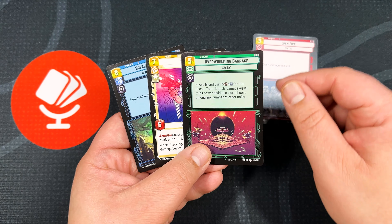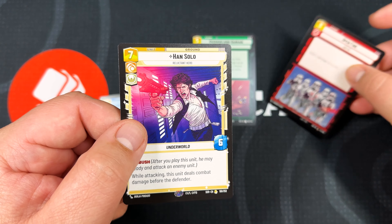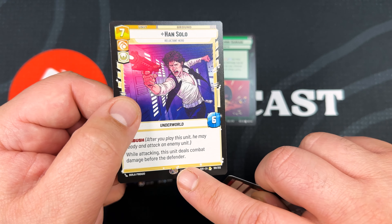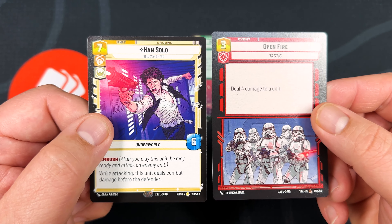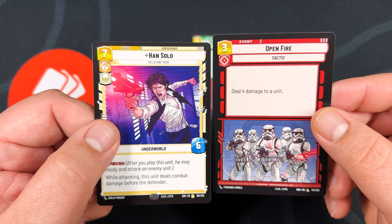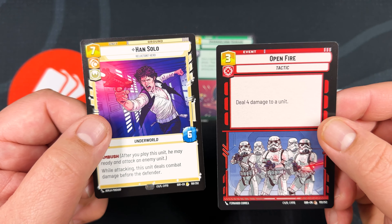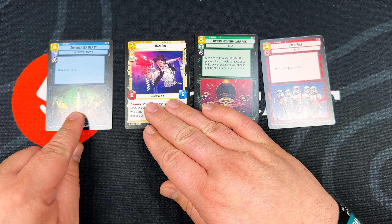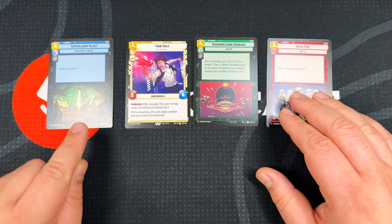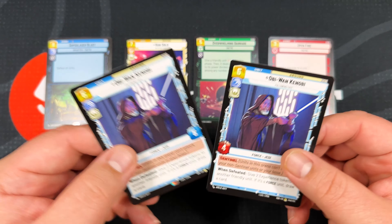Right off the bat, let's talk about the rarities in each pack. You have a common card, you have an uncommon card, you have a rare card, and you have a legendary. You can tell the difference between the rarer cards because at the very bottom there's going to be that anti-theft holographic foiling, kind of like Magic or Yu-Gi-Oh. So you can determine real quickly at the bottom, is this a rare card or is this a common or uncommon card. Those are the four stock rarities inside of a booster pack.